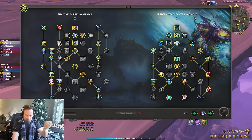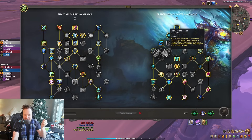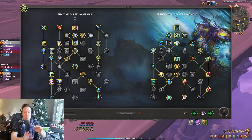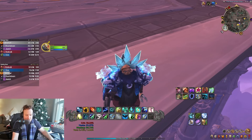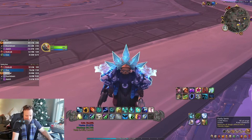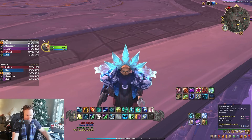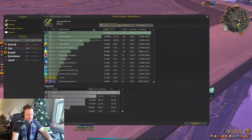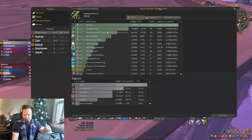Here's what you're not going to be casting with this build: you are not casting Chain Heal. We don't take Ancestral Reach or Flow of the Tides. We're not taking Tidebringer to make it faster. We're not taking High Tide. We literally don't press Chain Heal. It's on my bars, but I don't actually press it.